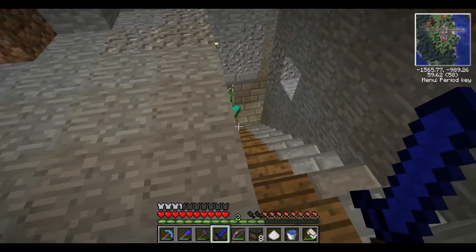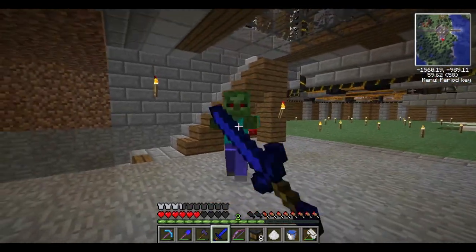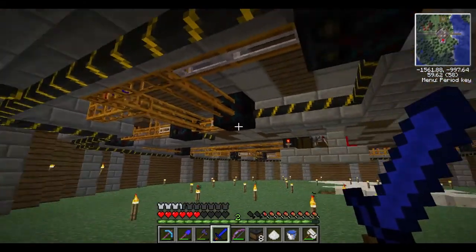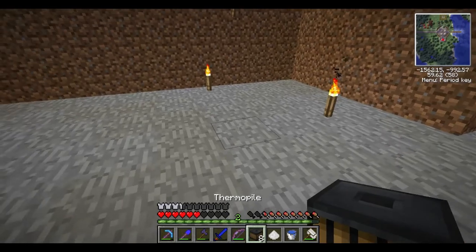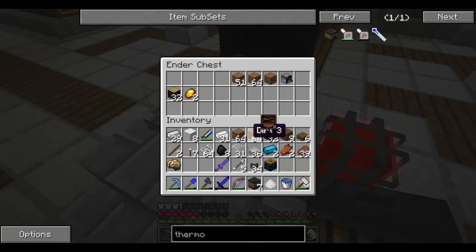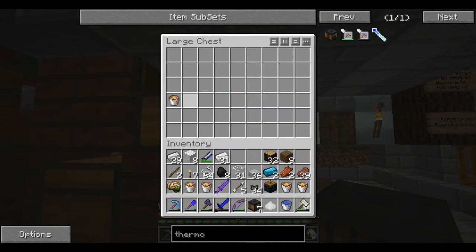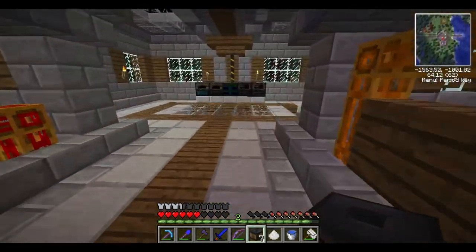I don't want to show you what's down there because that's for an upcoming episode. A thermopile generates power by detecting the difference between a hot source and a cold source — specifically the difference between lava and ice, lava and snow, or in our case lava and water.